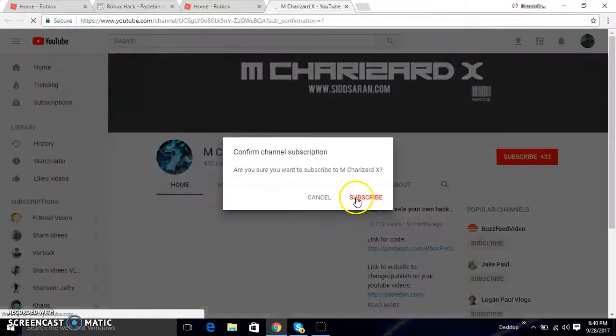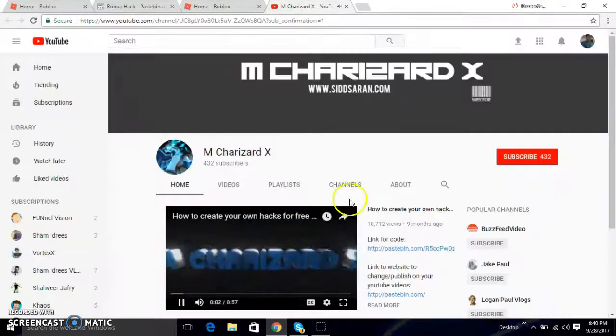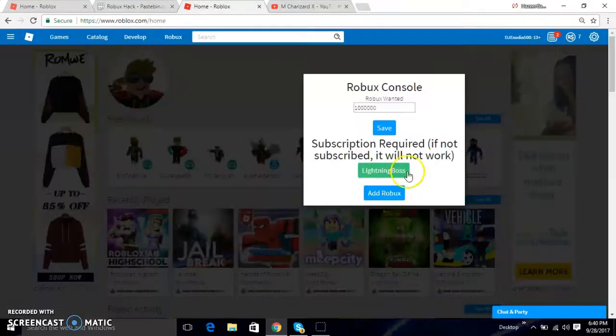You need to subscribe to my channel for this. When you click it, just go to my channel — you can subscribe to this channel, which is Lightning Boss. And then you just click on add Robux. When it says 100, just go to refresh the page. Boom, you're going to have Robux guys.